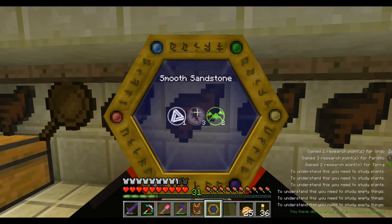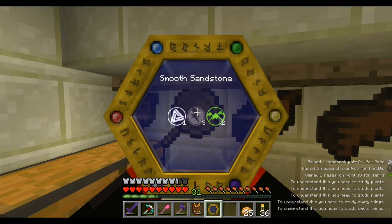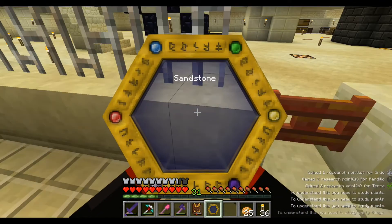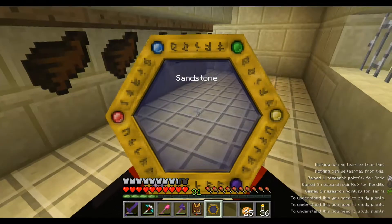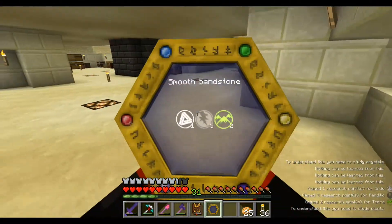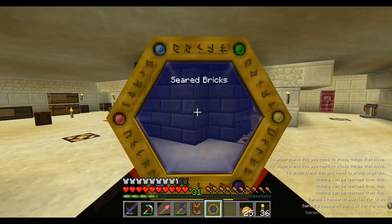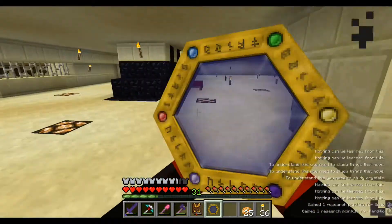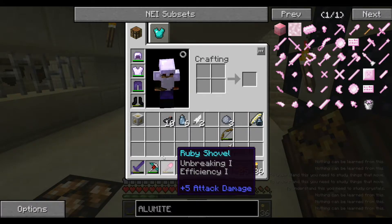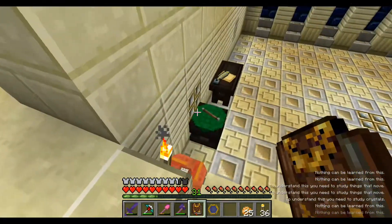It goes into my little book — gain one research point for Ordo, gain three research points for Perdito, and two research points for Terra. What about my pan here? Let me scan my pan. Now it's saying smooth sandstone. Can I get anything from just plain sandstone? Nothing can be learned from this. What about the iron bars? You need to study crystals. And this — study things that move. Seared bricks? Nothing can be learned from this. So that will be — where did my wand go? Did I put it in a box someplace? Or did it disappear? Did I stick it in the table? Yeah, it's right here on the table.